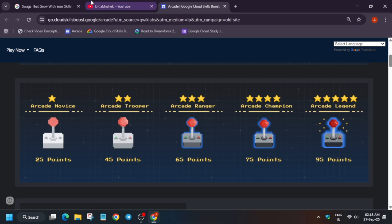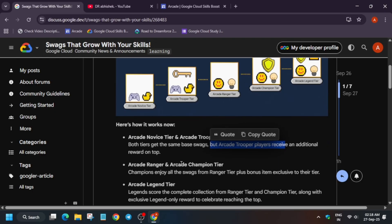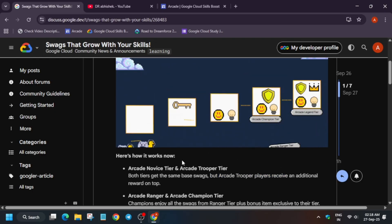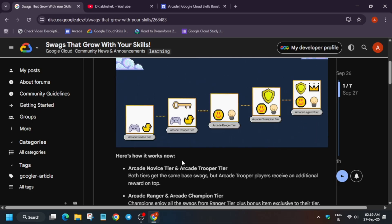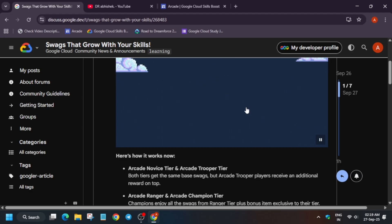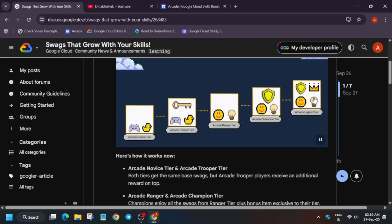Here is the post which was posted yesterday. If you look at the image carefully, you can see: in Arcade Novice tier you get the base swags, but if you reach Trooper tier you get one special edition swag in addition to the Novice tier swag. Similarly, Ranger tier has a different special swag. If you reach Champion tier, you get a special edition cool swag — this shield-type item. And if you reach Legend tier, you get Ranger tier swags, Champion tier swags, plus the legendary crown swag.